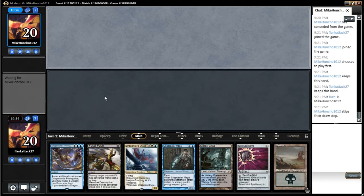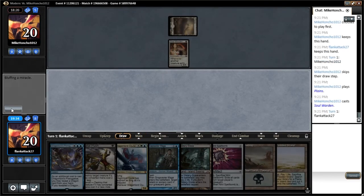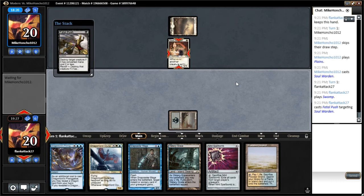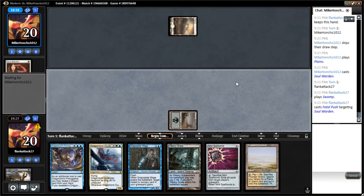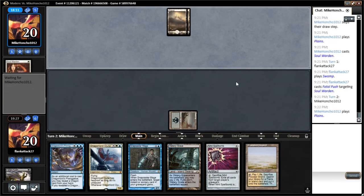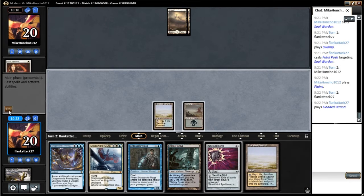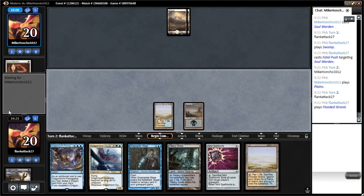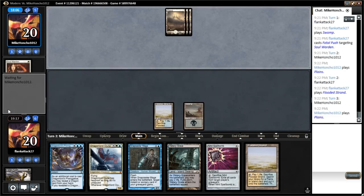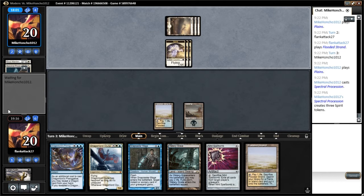This hand's a little land-light but we'll keep it. Soul Warden — I think we'll just go ahead and Fatal Push that right away, because we can also Fatal Push something on turn three. Next turn we'll probably get a Hallowed Fountain with a Flooded Strand, then play the Watery Grave and Snapcaster-Push something. Our opponent doesn't even have a two-mana play, which is excellent for us. We drew a land, which is even better. I could have gotten down the Nihil Spellbomb, but I don't want to expose it to something very early.